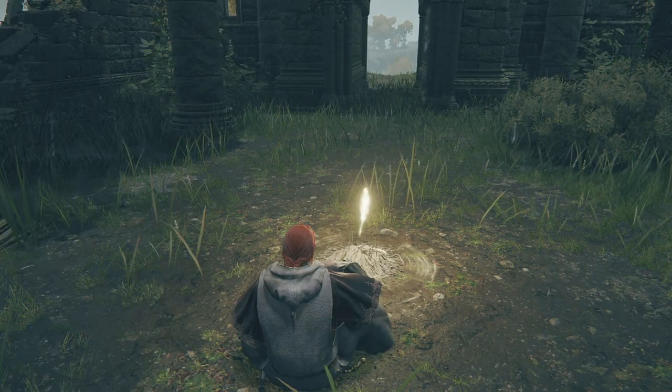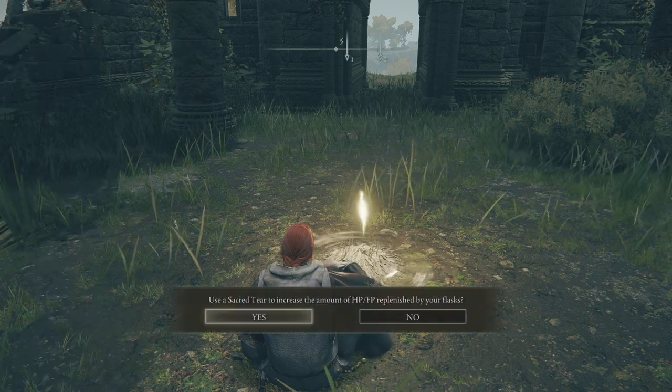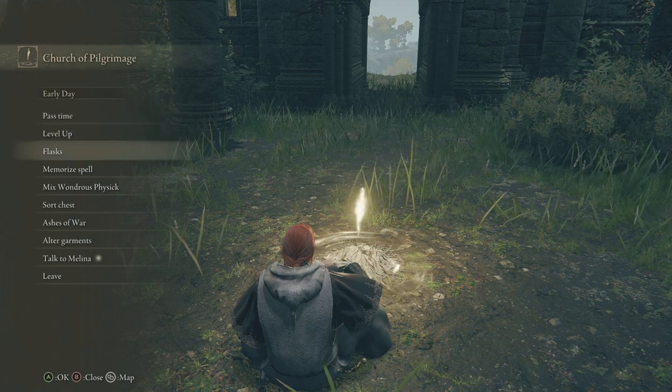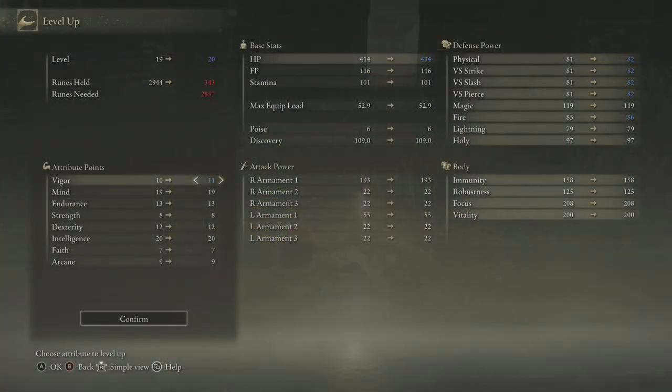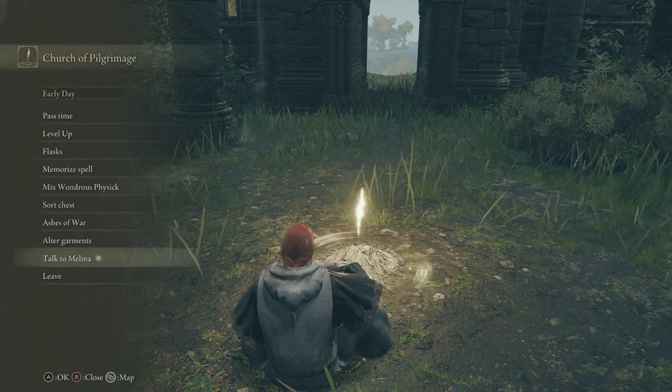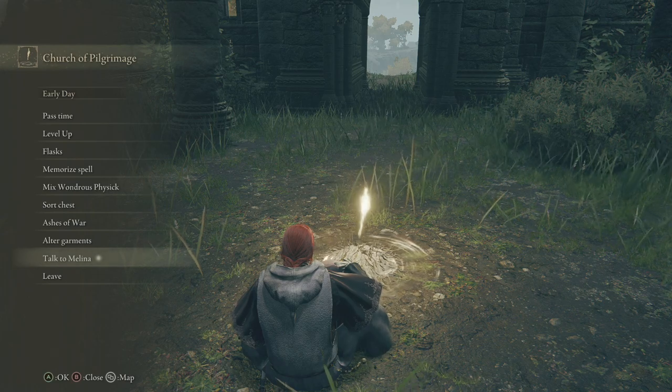We're going to use those sacred tears up now, and then we can make our way through the Tombsward Catacombs very shortly. We go ahead and increase this — this actually makes levelling Mind up worth it again. But for now, we're just going to go ahead and get a point in health because it's getting a bit silly. I'm going to talk to Melda between now and the next episode — see you guys again soon.